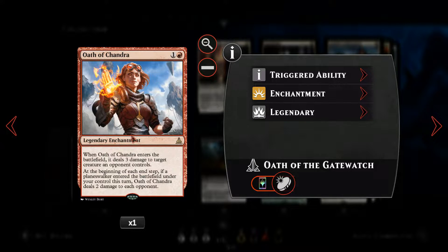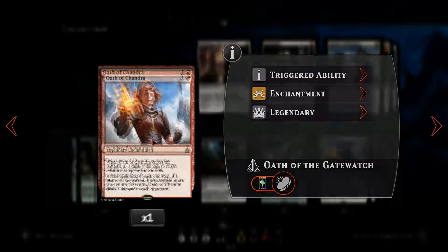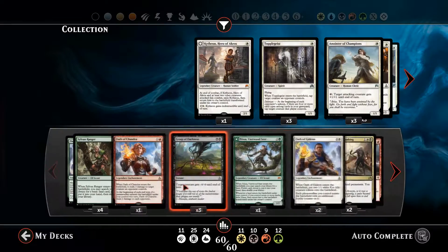Next, we've got the two-mana Oath of Chandra, another legendary enchantment. When it comes down, we can dish out three damage to target creature. It's not the most useful — we can't direct it at Planeswalkers or players, just at creatures. Its secondary effect is whenever we've played a Planeswalker that turn, we get to deal two damage directly to our opponent's face. So it's only one copy of that, as it's a little bit more situational than Oath of Nyssa.